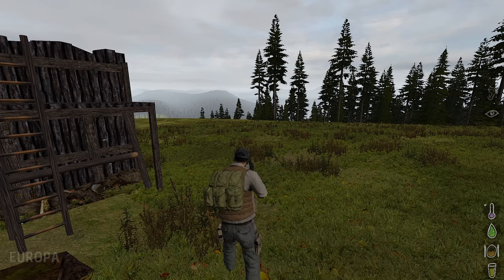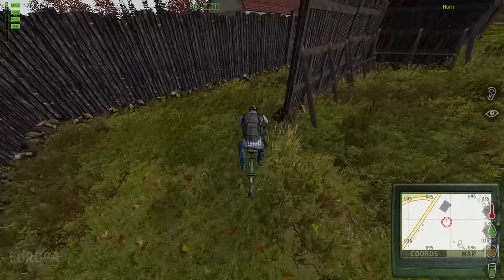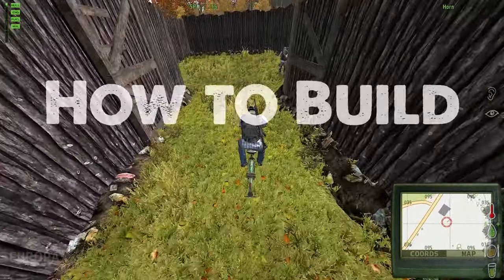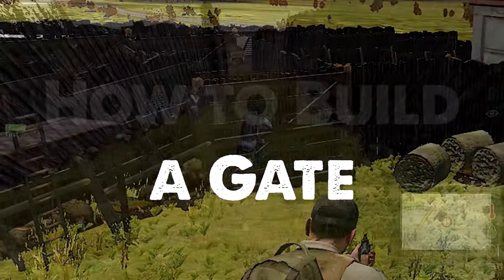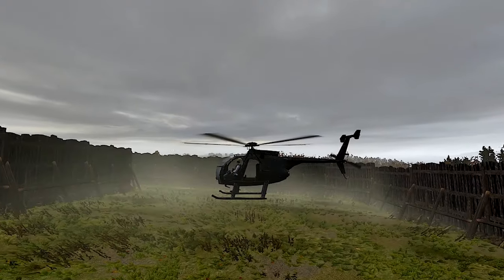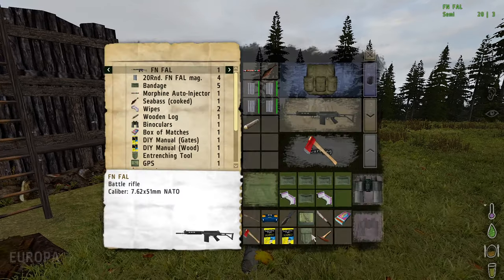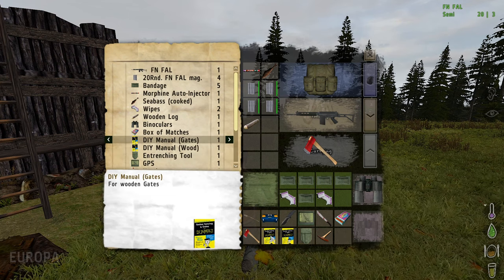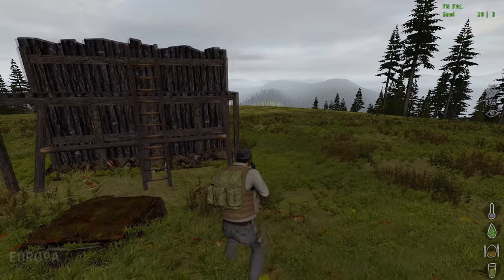Let's build a gate in Arma 2 DayZ mod 1.9 vanilla. To build a gate you need to have an e-tool and the gate manual. You also need a toolbox to upgrade. So we start with the foundation.